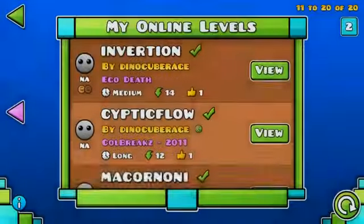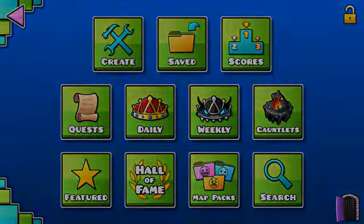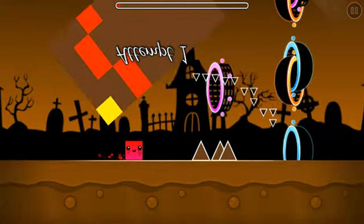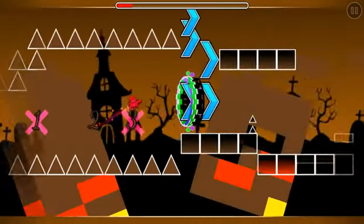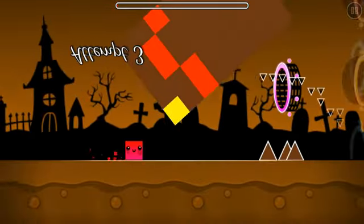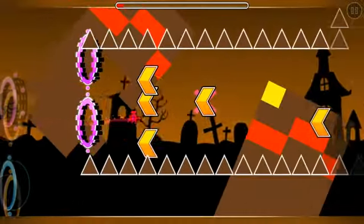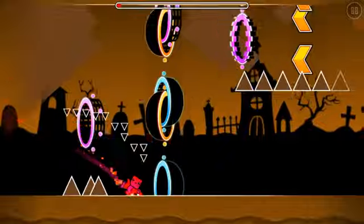That was Macaroni, but now let's see Chocolate. You need to hit this to go up there and hit this to go up there - let's see this. Darn it! This stage is 100% possible, otherwise it wouldn't be verified.